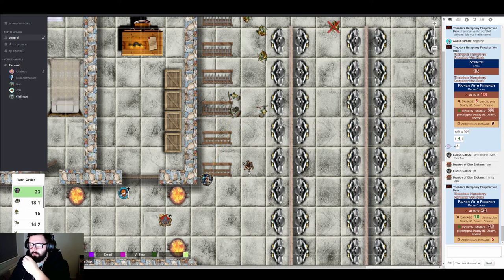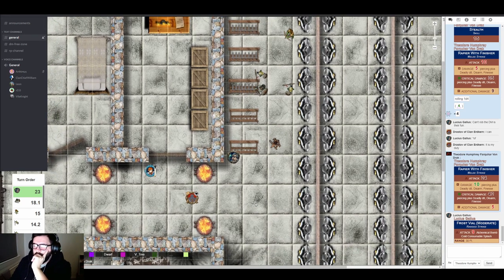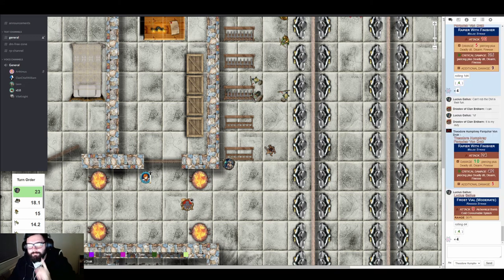Avalyn rolls her attack against the enemy in front of her. The GM calls for an odd-or-even check — a critical fumble roll. She hits odd on the d4, resulting in a critical fumble. Lucius gets so excited reaching for the bottle that he pops the cork, holds it back too far, and the liquid spills all over the floor. The darkspawn smile at his ineptitude.